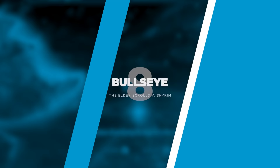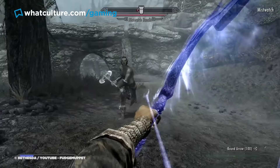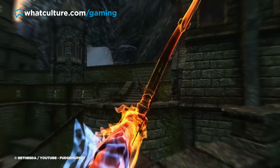Number 8: Bullseye, The Elder Scrolls V Skyrim. The fan favourite archery skill tree was really given a shot in the arm following the release of Elder Scrolls V, and is still one of the most easily levelled and overpowered skill trees in the game. Once a player reaches level 100, they have the option to purchase the Bullseye perk.